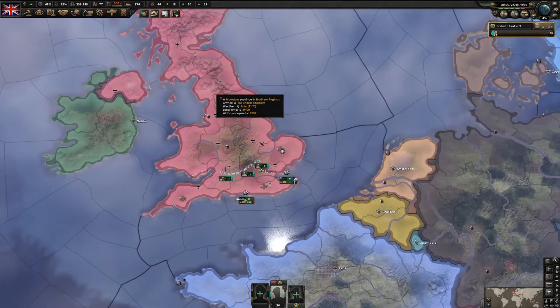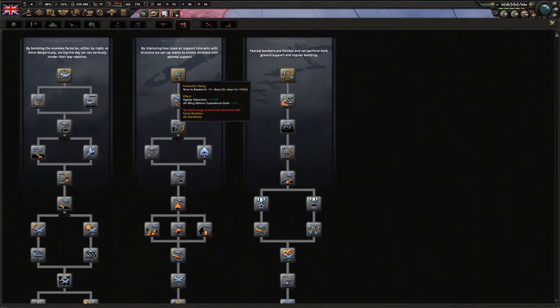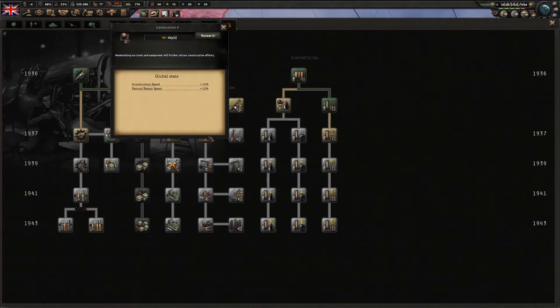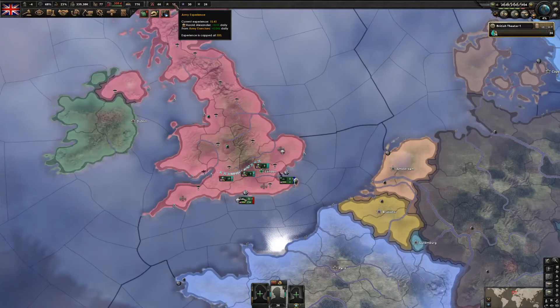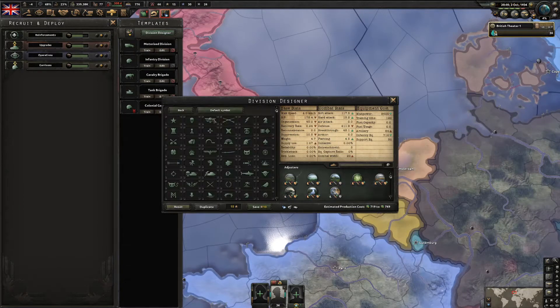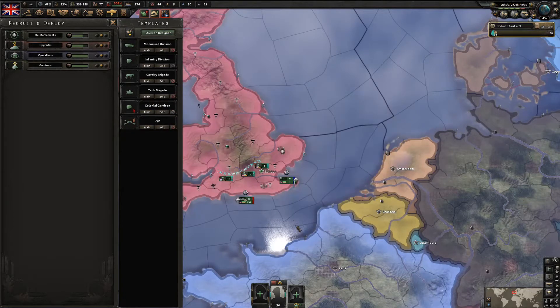I just got three research slots open so I'm going to get an air doctrine, construction 2, and improved machine tools. Since I already have 15 army experience, I'm going to duplicate and make a basic 7-2 division template - this is one of the best divisions you can use in single player against the AI.